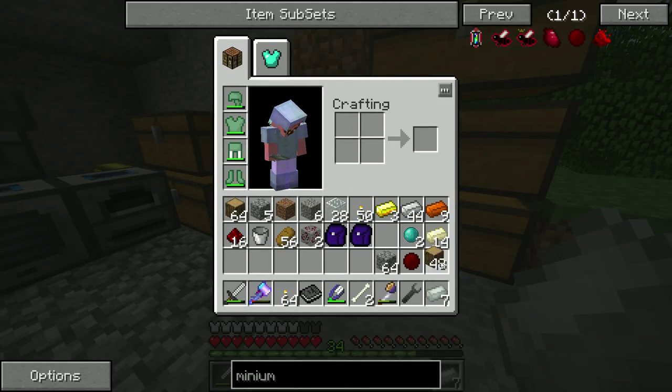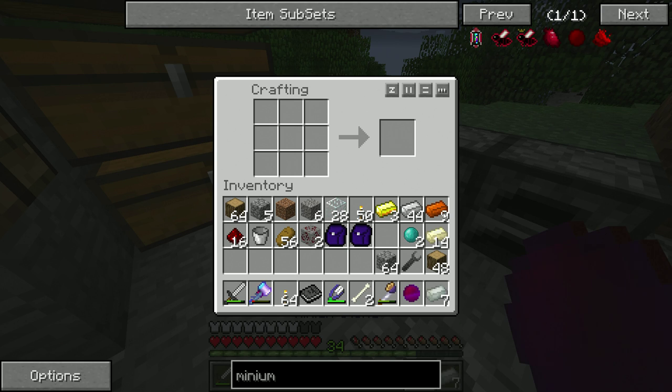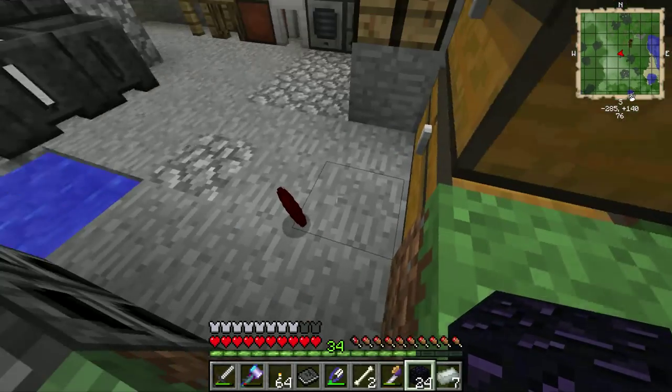We've got plenty of wood now — actually we had plenty of wood before we went over there, I just didn't see it. We pull up our Minium stone, put it in here, and if I recall the recipe is like that — yep, and now we have 24 obsidian. Obsidian is no longer an issue, we can easily get obsidian.